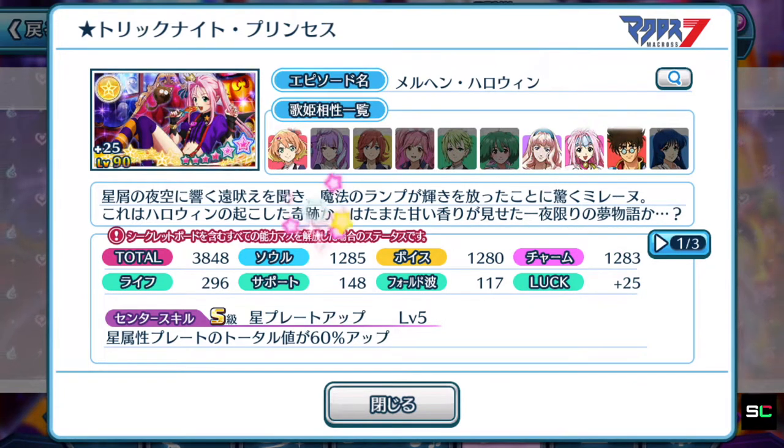The stats are pretty well balanced in all aspects — Soul, Voice, and Charm. Its center skill will star plate up, so any star element episode plate's total will be boosted by 60%. You can straight away tell that Milane's episode plate is meant to be used as a center position episode plate.